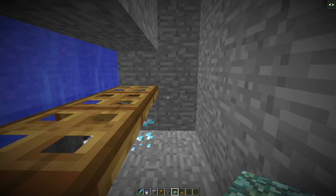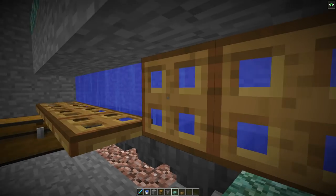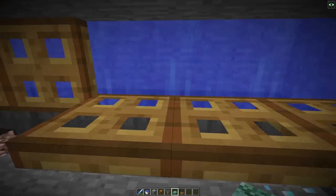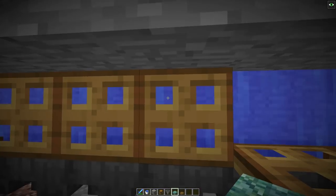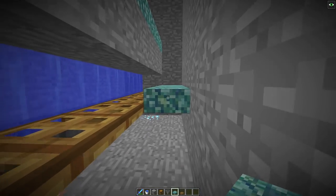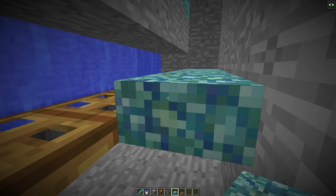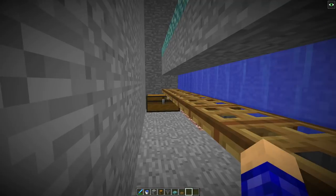I said trapdoors were optional — I like using them because if you're AFK you just put them up and they can't hit you. When AFK, place them like this to stop the water and block the mobs. You could use slabs instead in the place of trapdoors, but I'd suggest trapdoors.